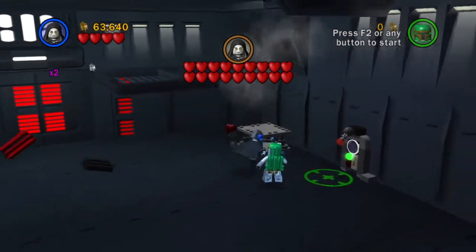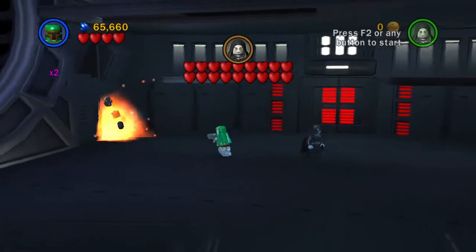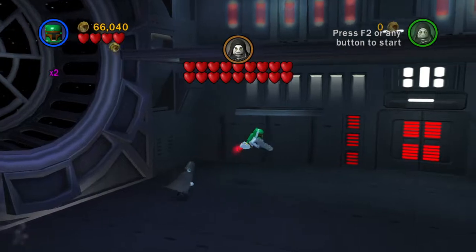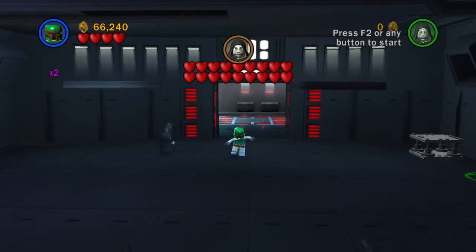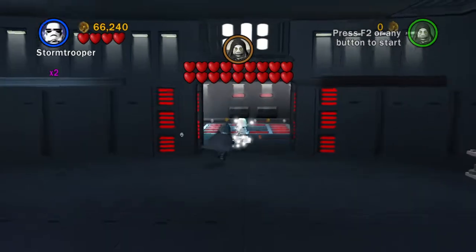This is just a way for us to get the minikit we already got over there. We're all good there. I do love Boba Fett's Blaster because it does do twice the damage. And so it saves a lot of time with destroying things. Watch how he tiptoes - it's hilarious, I don't know why I love that so much.